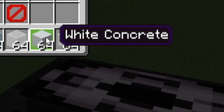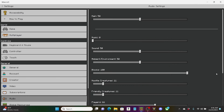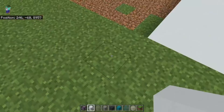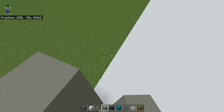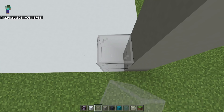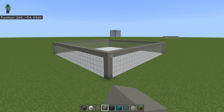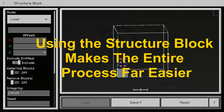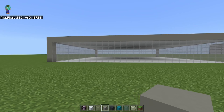The first thing you want to do is build a 31 by 31 white concrete platform. Next, build a 5 block high light gray concrete pillar on each of the corners. Then build a 4 block high light gray glass wall in between the pillars, and top it off with a layer of light gray concrete, and then a white concrete roof. Build this floor on top of itself 5 times so you get a total of 6 floors.